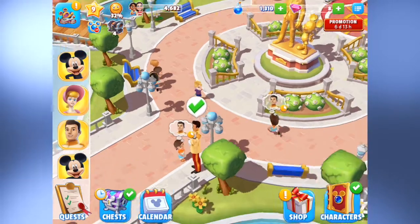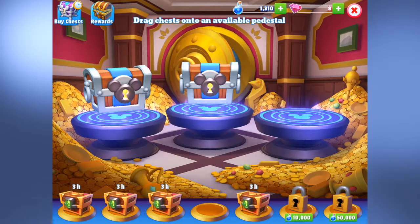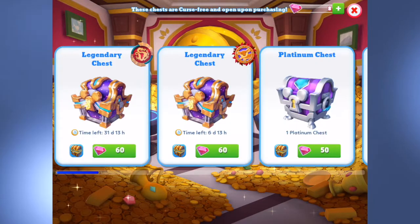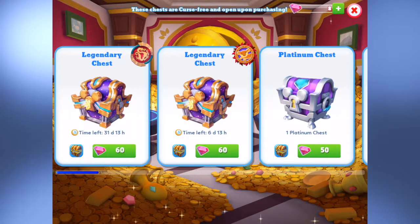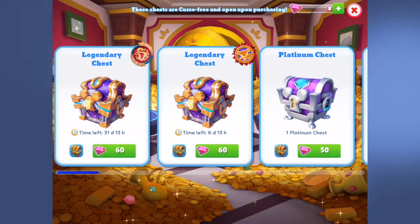Now I'm going to go ahead and open the two silver chests that I have here. It says limited time — The Lion King is back, exclusively in Legendary Chests. There's 6 days and 13 hours left for the Lion King Legendary Chest, and 31 days and 13 hours for Mulan. That is totally awesome. That will give me enough time to collect more gems to open these chests, because it costs 60 gems per Legendary Chest, so I have a little bit of work to do.